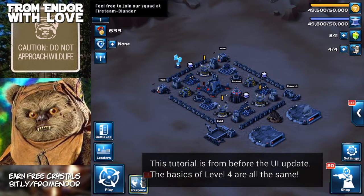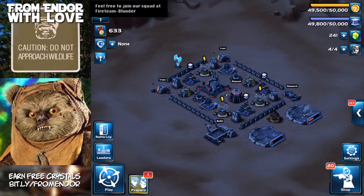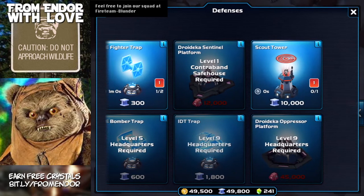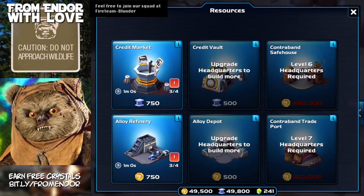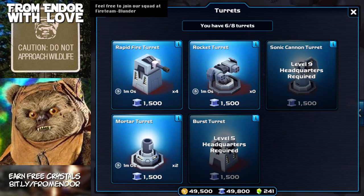We are upgraded to level four, which gives us access to quite a few new buildings: extra walls, ten walls, another tie fighter trap, two shield generators, a scout tower, another barracks, a hero command, an additional credit market and alloy refinery, and two extra turrets that can be rocket turrets.